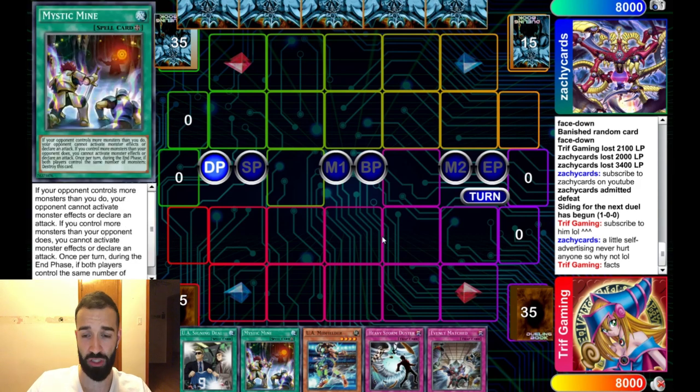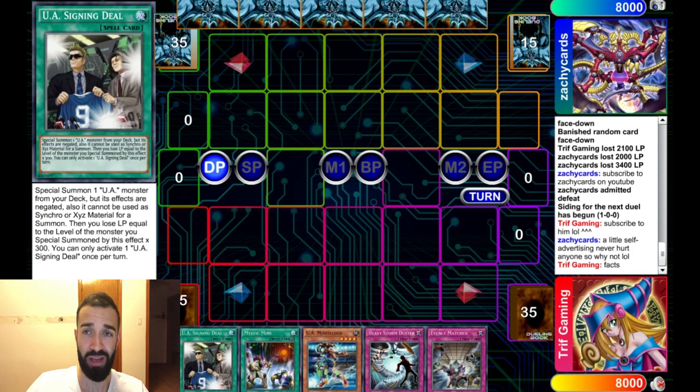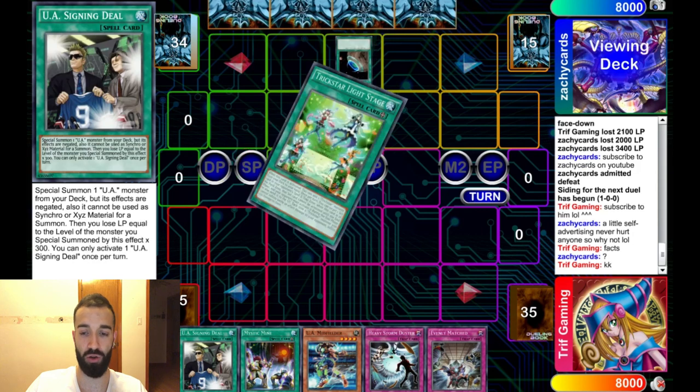Now looking at my hand — Stormduster should've been Twin Twister. I knew his only negate for Mystic Mind was Crescendo, but I thought there was a chance he'd make me go first. There just weren't enough cards in my deck that are good going first, so I put Duster in. UA's also have their own built-in negates, which I'll show you as the video goes on.